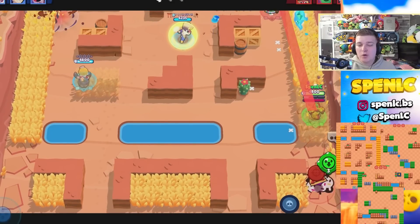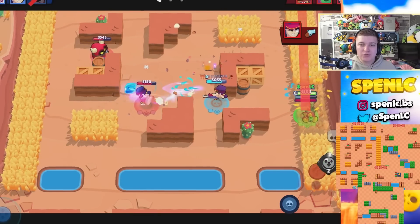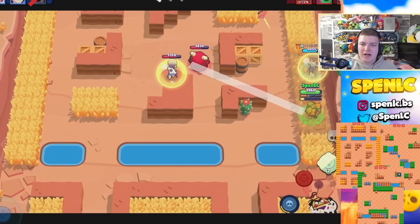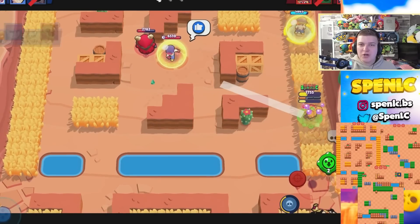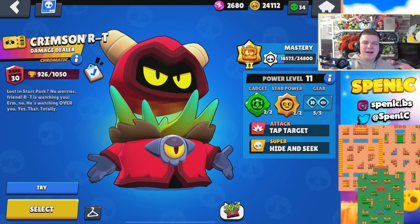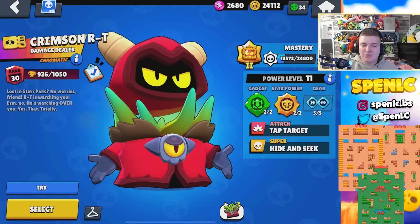Next up is Mandy. Just like a lot of sharpshooters, she's really strong in every single Bounty map and Knockout map, because you get a lot of value out of her super particularly in Knockout — one kill with the super can completely change the game. Maps like Shooting Star, Gold Arm Gulch, and Out in the Open are all maps where long range really thrives.